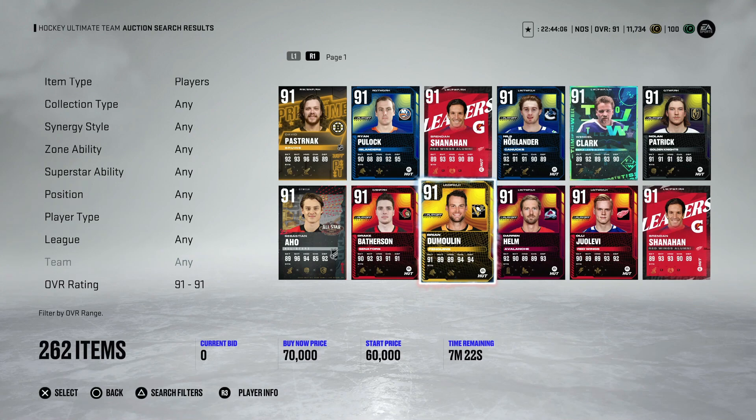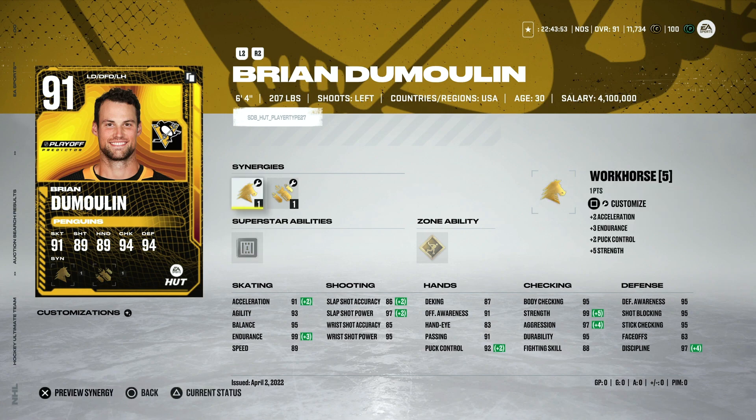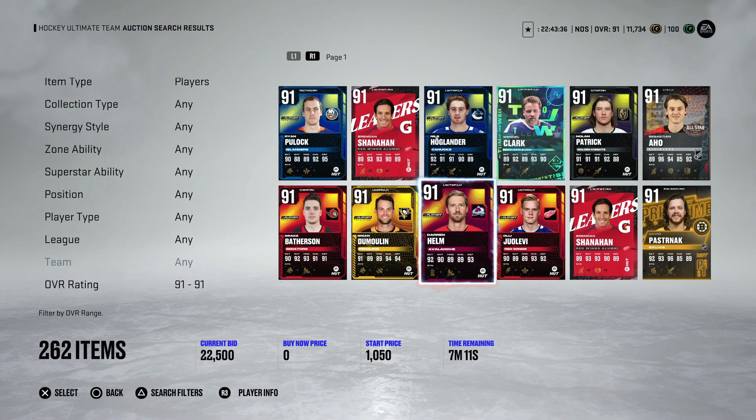Those are the cards to pay attention to. The 93 playoff team cards like Brian Dumoulin can be decent — he's 6'4'' with Silver Shutdown — but at this stage of the game the market has crashed so much that you can get way better cards that will likely be cheaper anyway. Focus on the ones I discussed in this video. Let me know what you think in the comments, subscribe if you haven't already, and I'll see you next time!